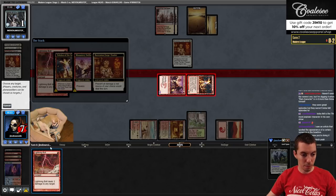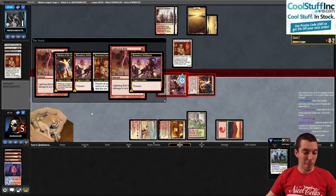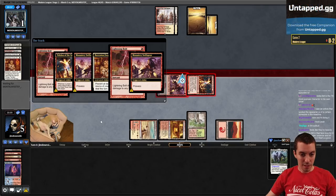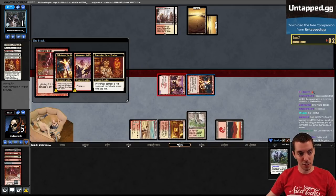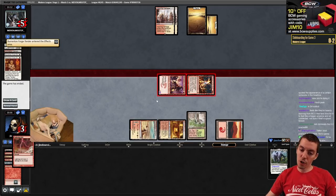We're going to bolt again and you're going to die. Mental Misstep - let's have their own bolt, that would suck. Prevent. It might have been right to not cast this bolt because now if they have their own bolt they can kill - oh they can't actually. We've dealt a lot but they're just dead.